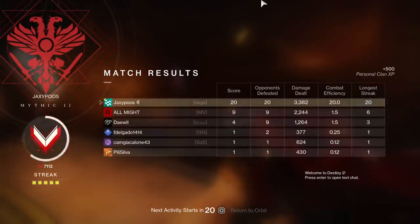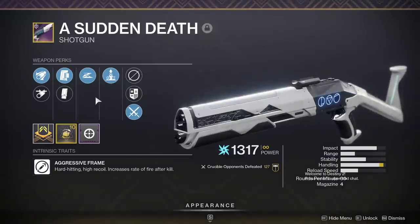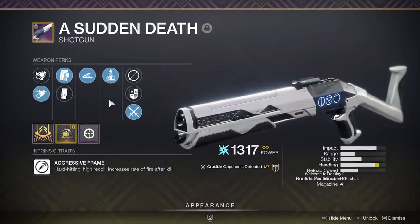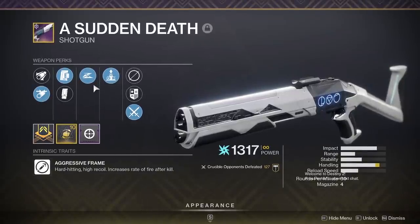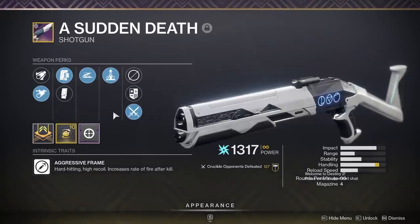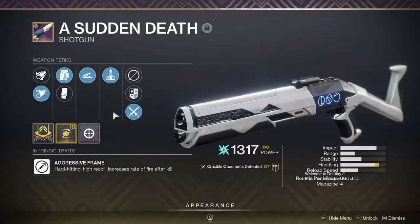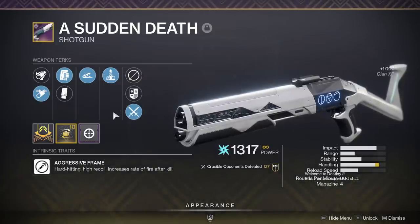I was going to show gameplay with the Sudden Death, but I quickly realized I can't use barrel shroud and not have opening shot because the shotgun is just not going to hit the same. So I ended up using the Found Verdict instead. I hope this video kind of opened your mind to what types of barrels you should be using. You don't always have to be locked down to full choke, but remember — if you have super high handling already, full choke will always be your best bet. Always. Never use rifled barrel. I would rather use smoothbore over rifled barrel. Thanks again for watching, and I'll see you guys in the next one.